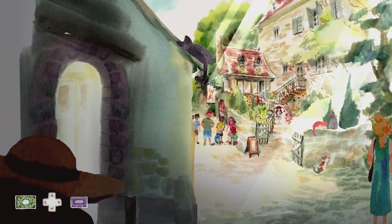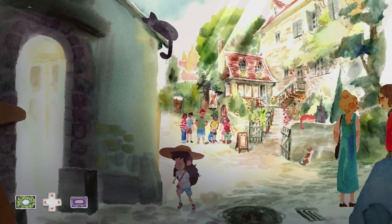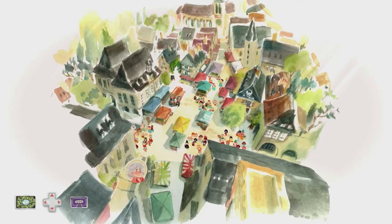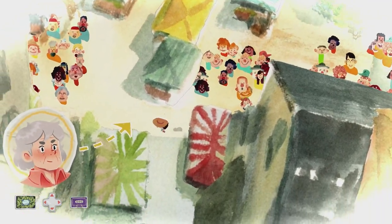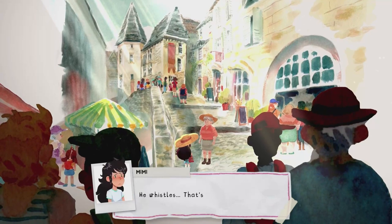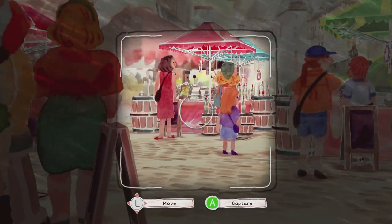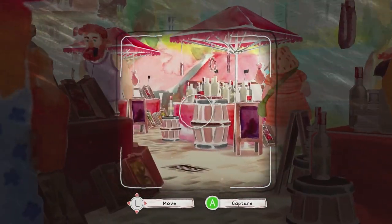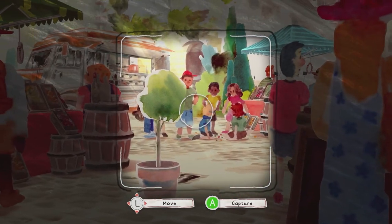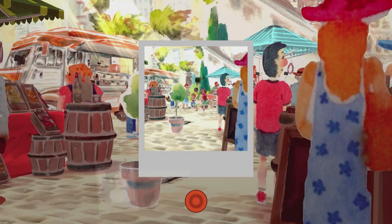Now we've got all those items, head back to grandma. There is a missable achievement coming up — we need to take a picture of the thief running through the market. Quit out to the main menu if you miss this. Pan all the way to the left hand side where the kids are playing, near a plant pot. As soon as you see him run into view, press the A button and that will get you the 'Gotcha' achievement for 15 Gamerscore.